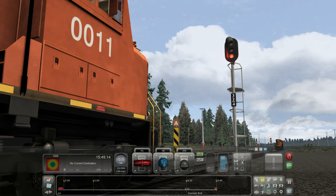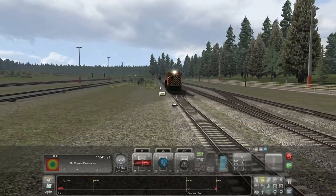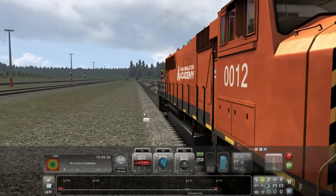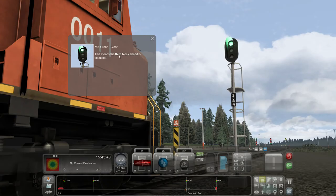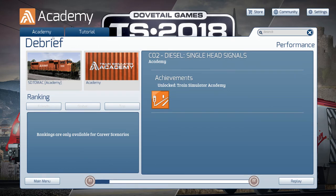Red means the next block is occupied by another train. Yellow means the second block ahead is occupied — so it's giving you a heads-up: the block after the next one is occupied. Then once he moves further, it goes green — clear. So essentially: green means go, yellow means the block after next is occupied, and red means stop. We are all over this — just like a rash!